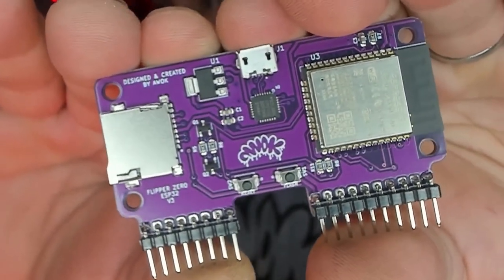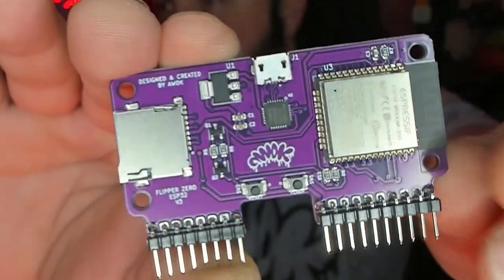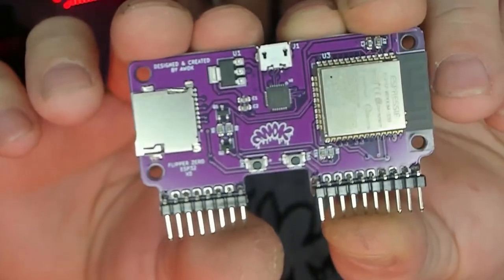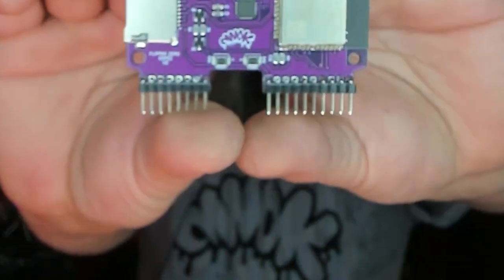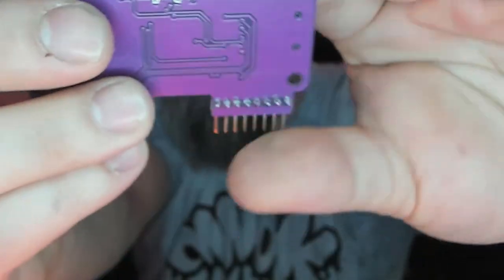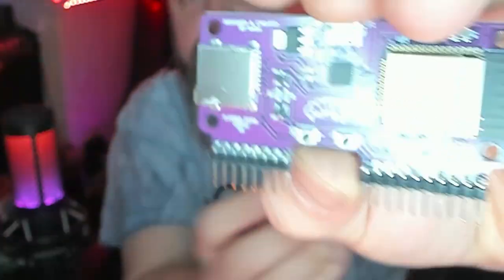If there's anything better than the case he made, it's the card itself. When I make stuff it's utilitarian, but when AWOK makes stuff he makes it with a certain level of flair, flash, panache — he makes stuff that's super cool. Take a look at this board — it's absolutely gorgeous. The color is great. It's got an ESP32 room on it as well, SD card on the other side, onboard antenna, and micro USB on top. These things are absolutely phenomenal. The back tracing is literally a work of art. Great job, AWOK.